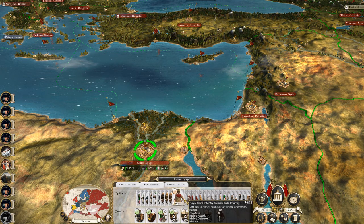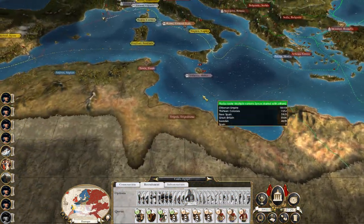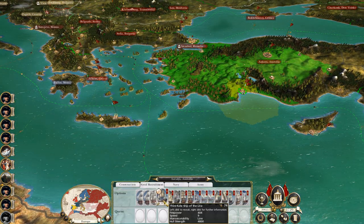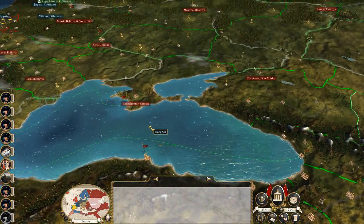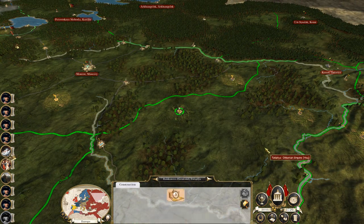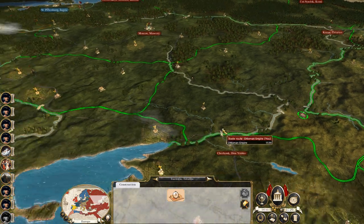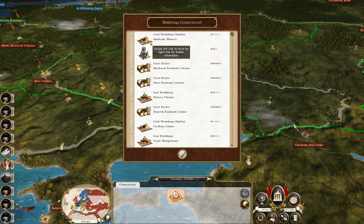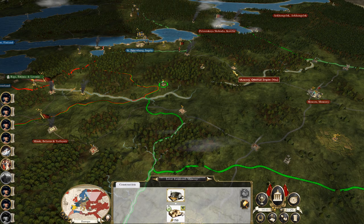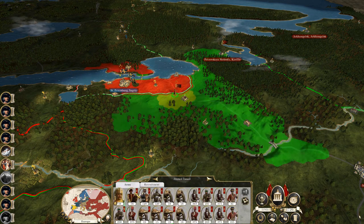Let's recruit camel Mamluks and demi cannons down here, two Royal Cairo infantry guards, and a unit of Segban Janissaries — start to create a force down here to go prosecute targets in both Africa. Add on two third-rate ships of the line for our navy. Let's pick up a few economic upgrades to make sure we're not leaving anyone behind. Yeah, Muskovy is growing well — they're unhappy about industrialisation, but I think it's valuable we keep doing it. Let's also fix this weavers.